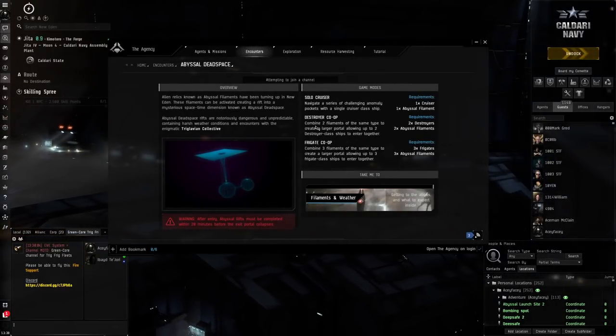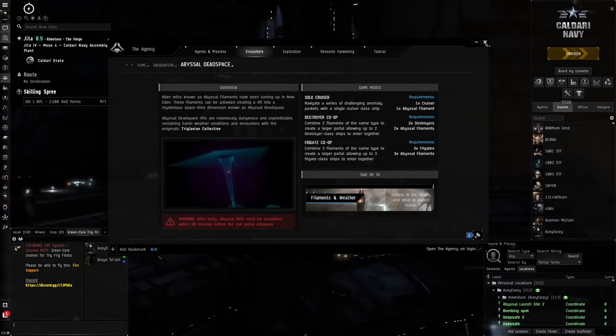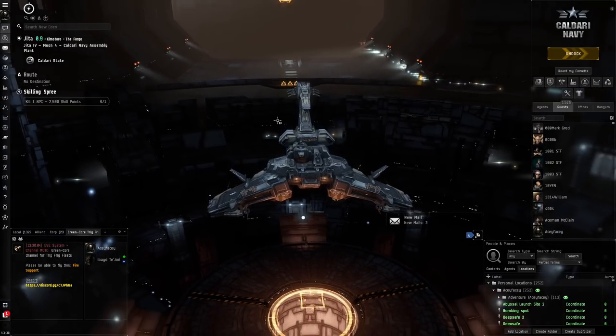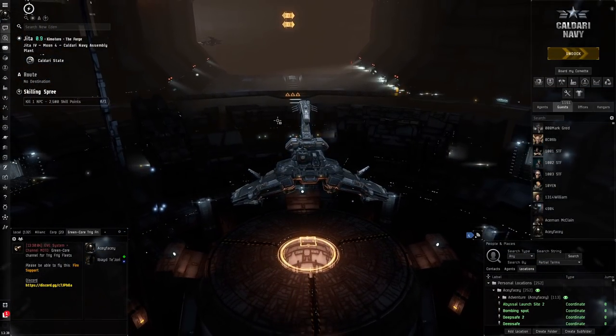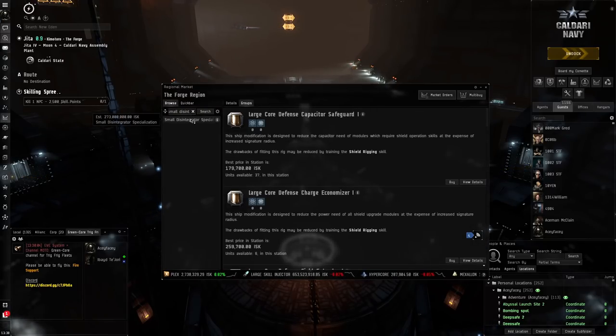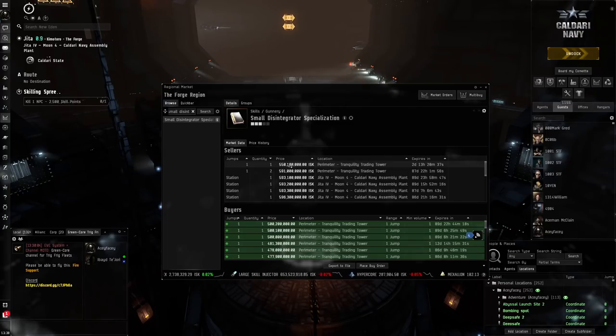If you count the PI income — say 600 million a month — that already gives me a big advantage toward the subscription. Then 800 million divided by 250 million per hour from abyssal dead space is just about three and a half hours, maybe less. That's pretty quick, and that's assuming I don't even get any lucky drops. If I get one of those small disintegrator specialization books, it's basically just one or two hours and the subscription is already done.